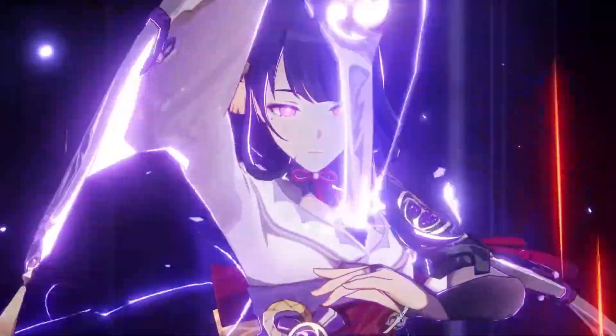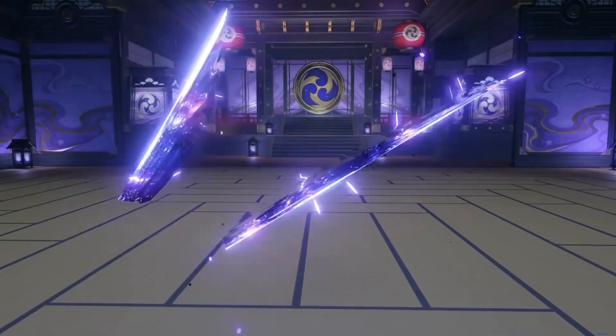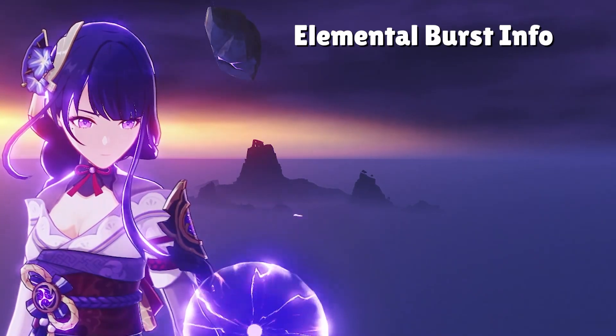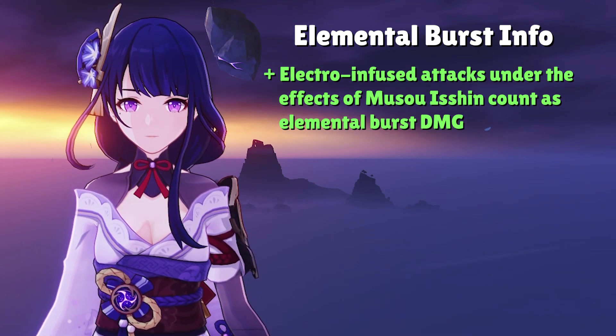Moving into Raiden's Elemental Burst, this is her bread and butter ability. This ability can deal a ton of damage, convert her attacks to Electro damage, and generate energy for the team all in one. However, the biggest thing to note is that when she's under the effects of her Elemental Burst, the damage counts as Elemental Burst damage rather than Normal Attack damage. This is super important because artifact sets like the 4-set Emblem of Severed Fate will not only boost the initial hit of her Elemental Burst, but also the attacks that follow.